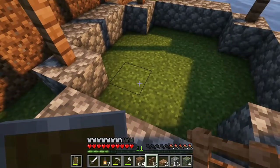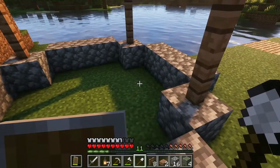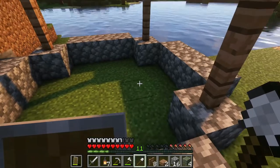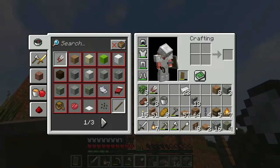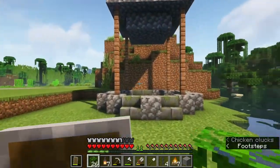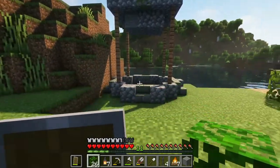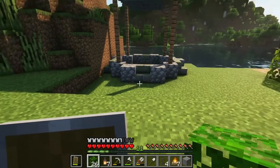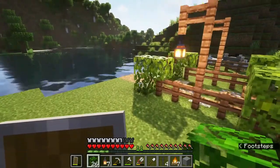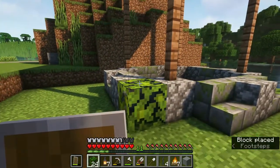I want to make it kind of deep but not too deep. I think I have my shovel - yes I do. I don't know how deep I want this; I'll probably figure that out after everything else is built. This is going to be for the top. I have some leaves I'd like to have hanging off around the edges, and I only have like three flowers so I'll have to grab more.